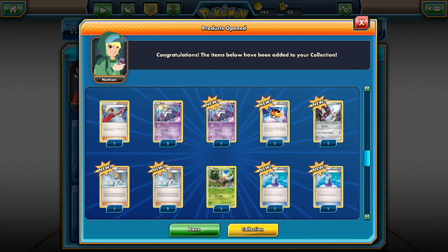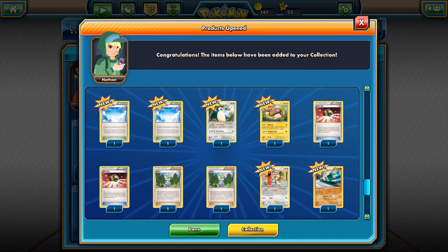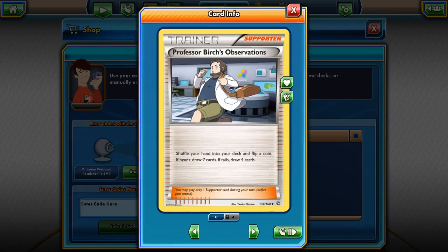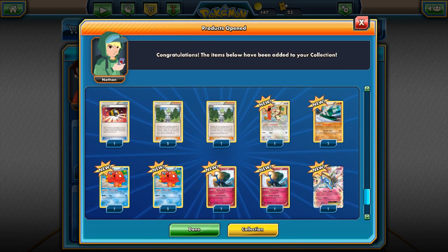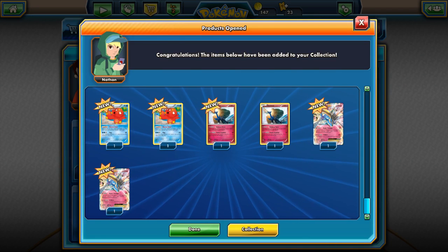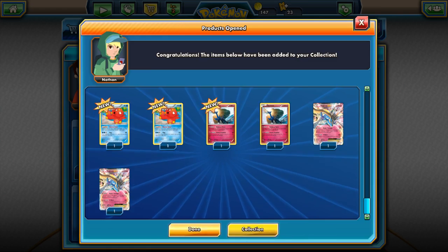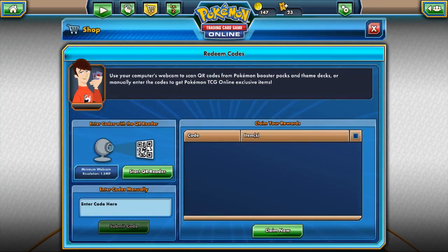I believe this is Klefki, which I like. Snorlax, Stunfisk, Pinsir, Professor Birch's Observations, Wailmer, Xerneas. Rainbow — of course we've got two of the shiny Xerneas!